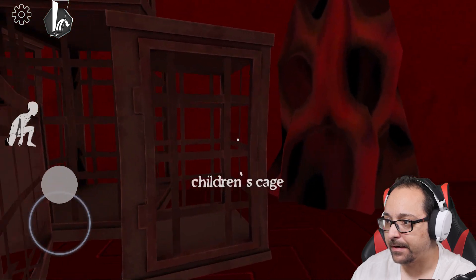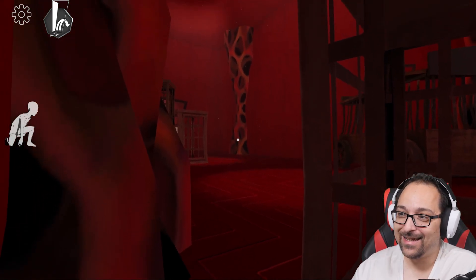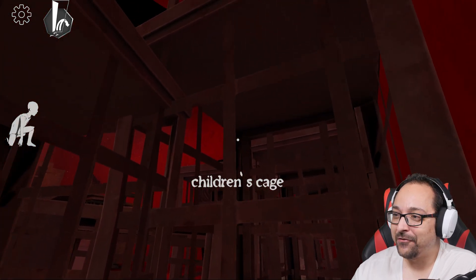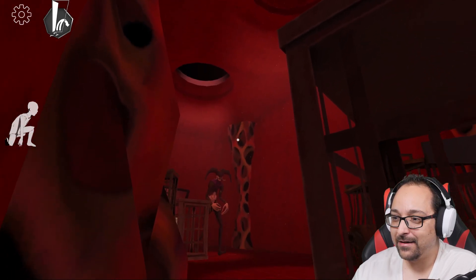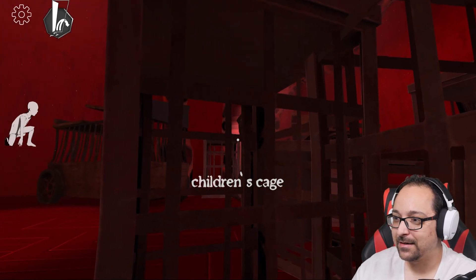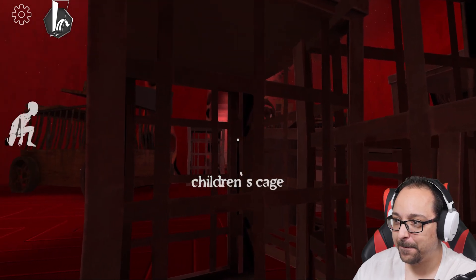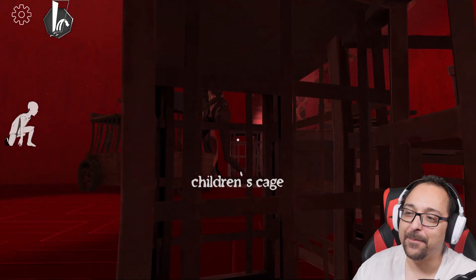I'm gonna try — he's coming back. I'm gonna see if I can hide here. Clearly he shouldn't be able to see me — I love the environment though, it looks good. Please don't see me. Ha — you're blind! Well, technically he's blind because I don't see eyes. Is he gonna go back? I thought he was gonna pass.